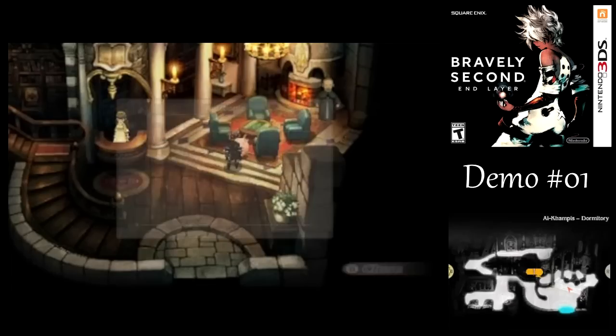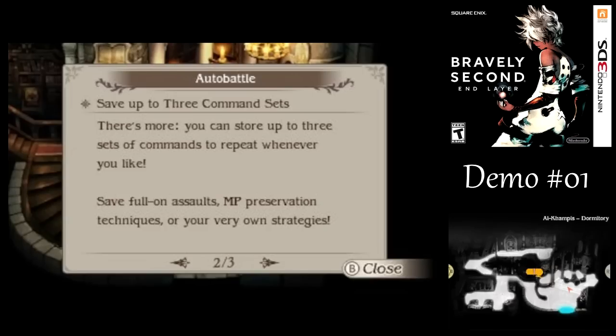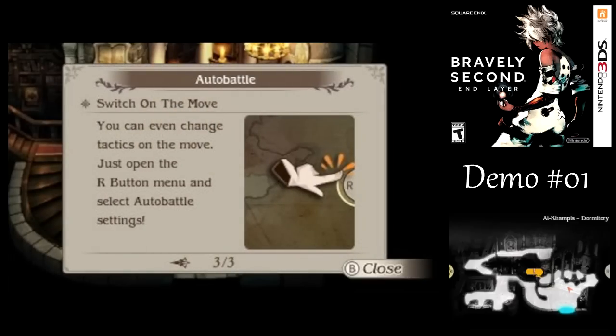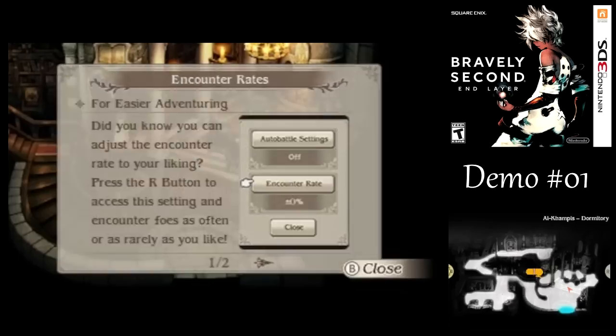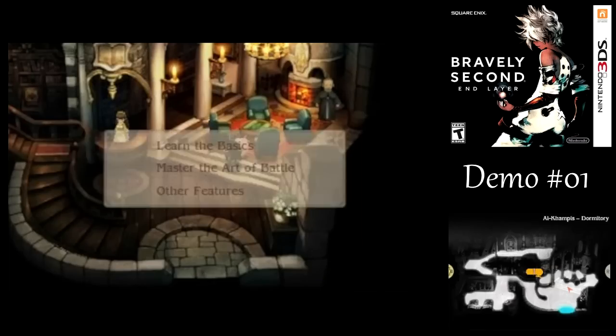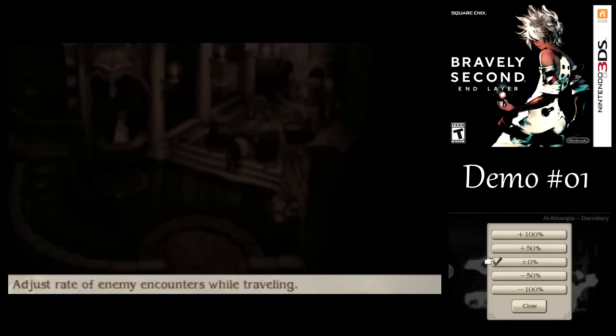Auto battle is pretty much the same as the first game, but you can also create sort of macros — kind of like Phantasy Star 4 — except you can't determine the order in which everyone does their thing for the round. You can go into that menu with the R button. And just like the first game, you can adjust the encounter rate. I'm mostly going to leave it at 0%, but you could change it if you want.